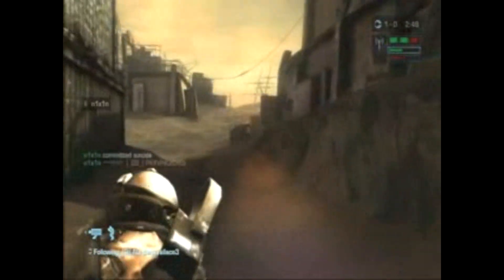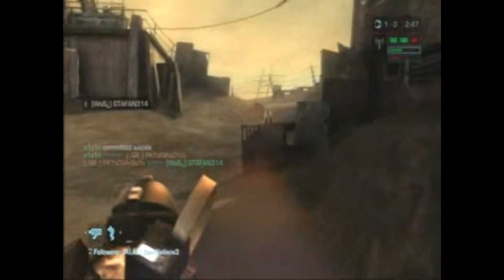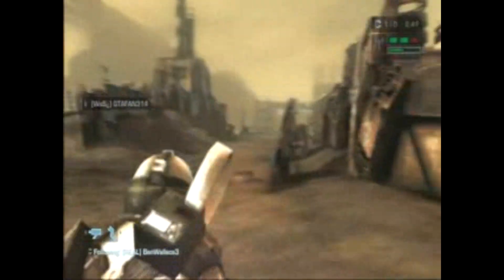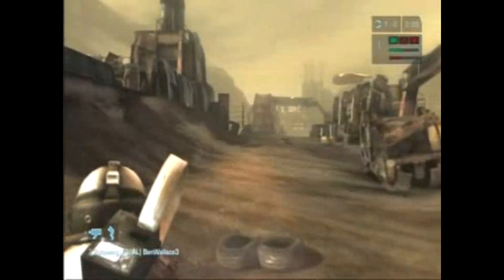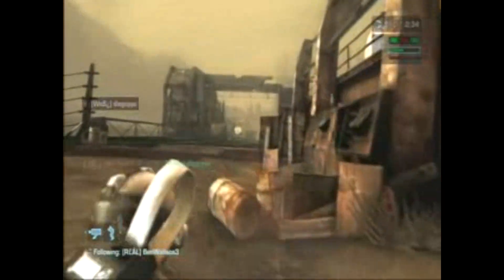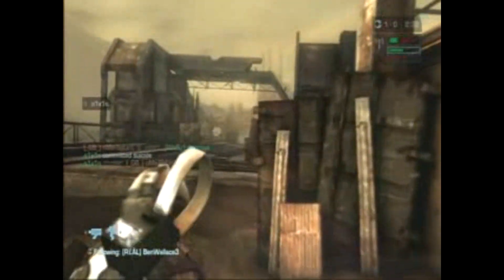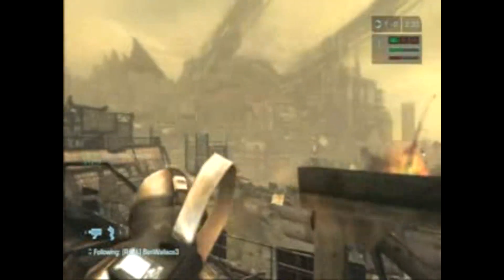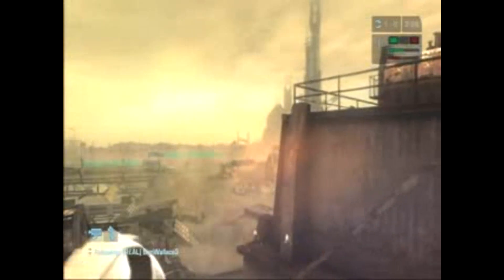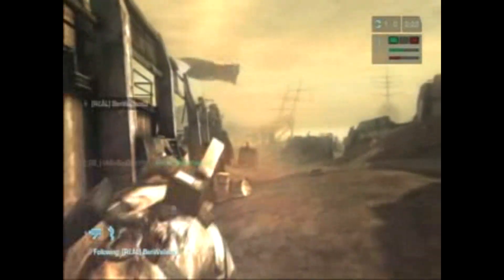I'm going to check on our Capture and Hold spot. If you're an aggressive team, you definitely want to keep putting your spawn points closer and closer to their Capture and Hold spot. You want to keep advancing, but squad leader is definitely crucial. If your squad leader is alive, your squad can spawn off of him, so it's really crucial that I stay alive most of the time.